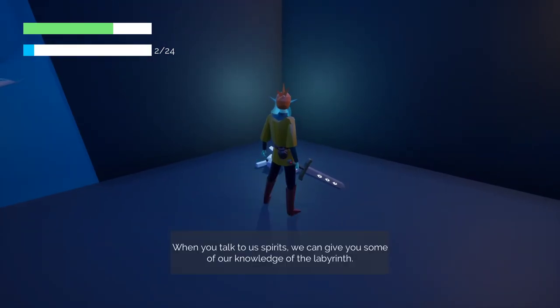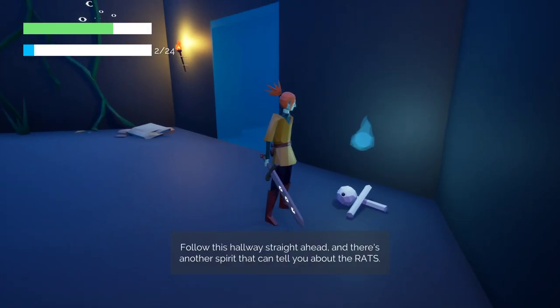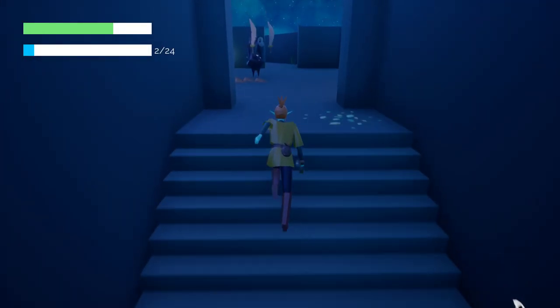When you talk to us spirits, we can give you some of our knowledge of the labyrinth. We call it insight. It's not much, but it will hopefully open some doors for you. Follow this hallway straight ahead, and there's another spirit that can tell you about the rats. Not the rats. Please. Anything but the rats.